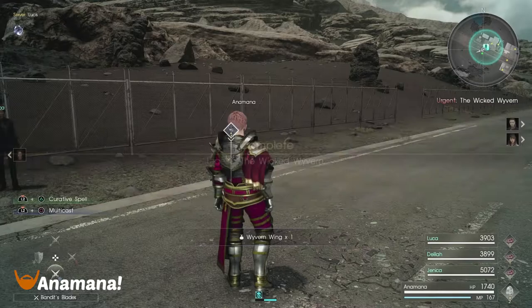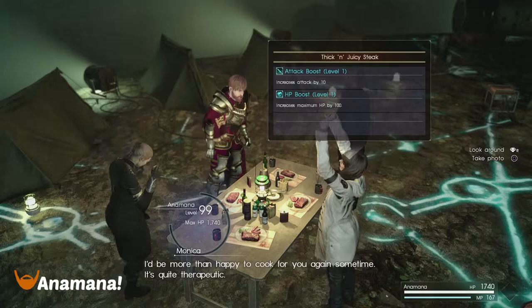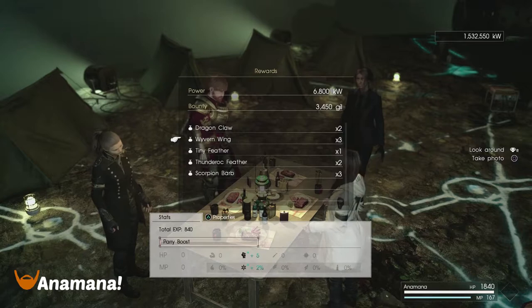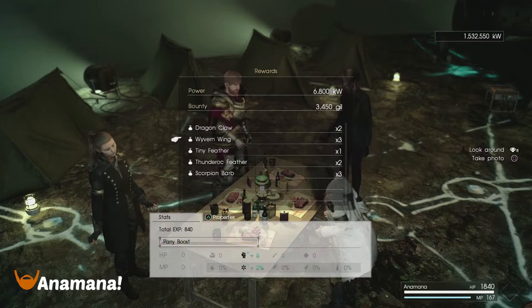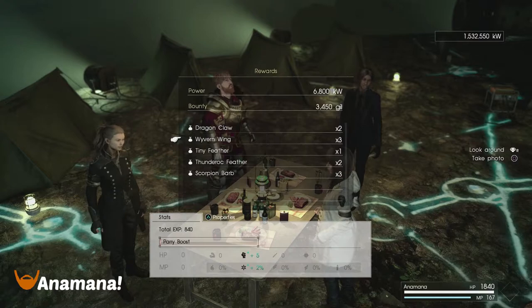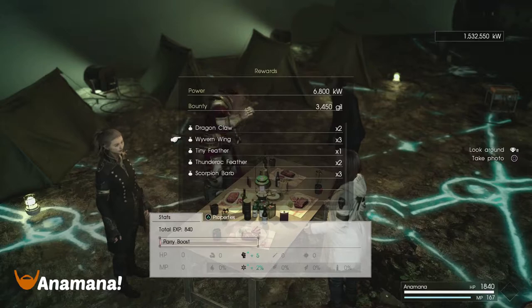At the tally screen, it doesn't actually show us the amounts of Gil that we can sell those items for. But you can see I've had two Dragon Claws drop and three Wyvern Wings. We've also got some Tiny Feathers, Thunder Rock Feathers, and Scorpion Barbs, as well as 3,450 Gil and 6,800 kilowatts of Meteor Shards. I actually think this is on par in terms of kilowatts with Double Dead Eyes, but it's a lot easier because you don't have to deal with that annoying confusion that those Havoc Fangs put you through.